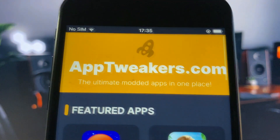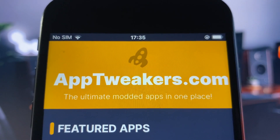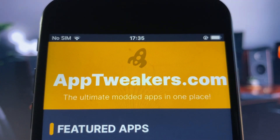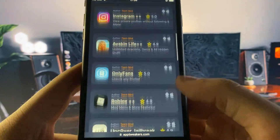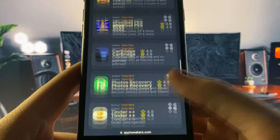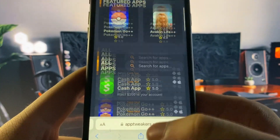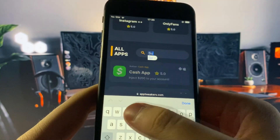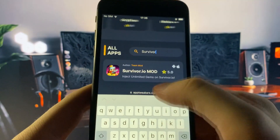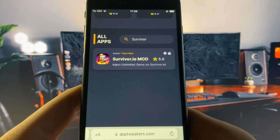Once you're on the website, go to the search bar and type it in. You can see they've got apps like Cash Out Plus Plus, Pokemon Go Spoofer — lots of cool stuff to download on this site. Come to the search bar and type in Survivor.io — it should come right up. There it is: Survivor.io Mod, with a 5.1 star rating.